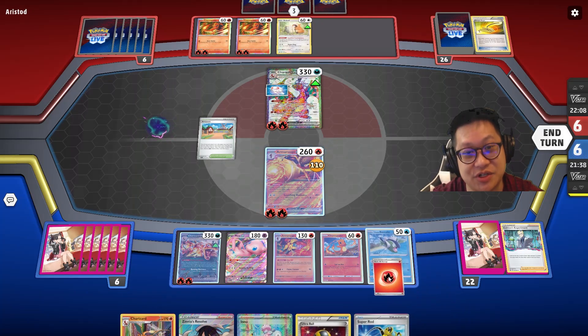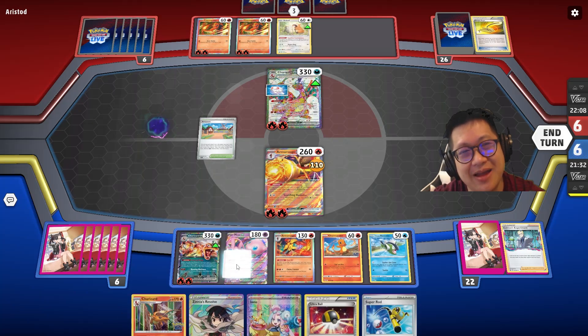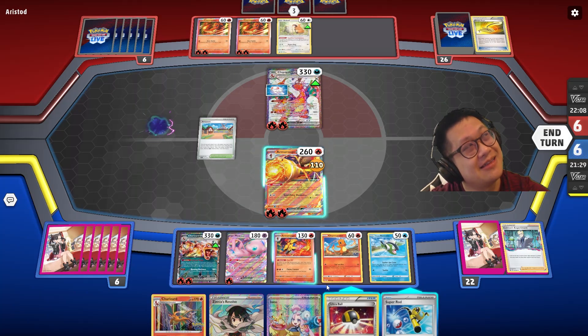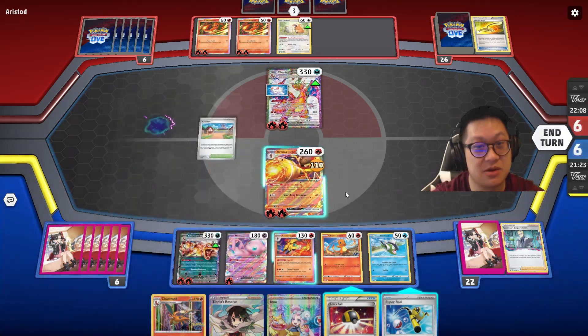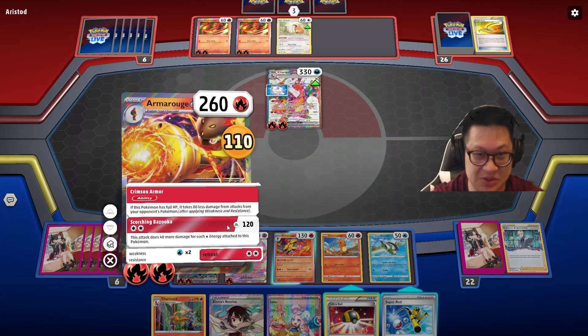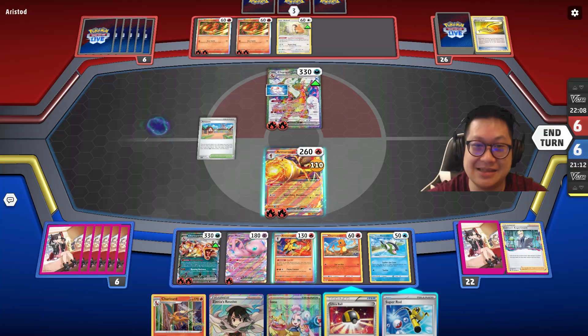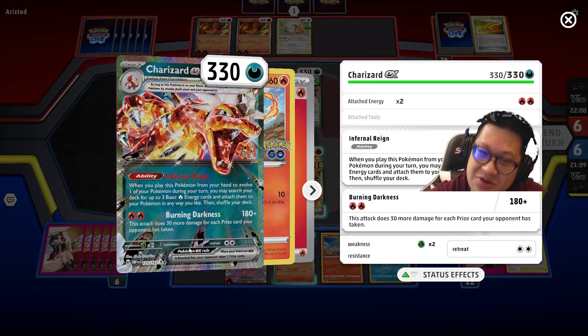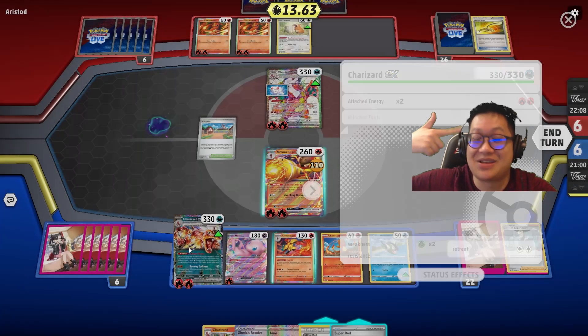We're just going to attack it. We know we're going to die with this, so we're just attacking to weaken it up. My big Charizard — the opponent's hesitating, like: if I lose Armor Rouge, will Charizard have enough damage? And the answer is yes. The mental math is going through my head right now — yeah, it's enough. Boom. We head back.